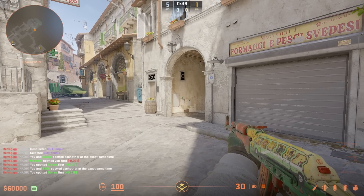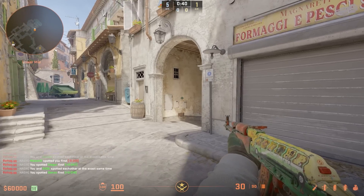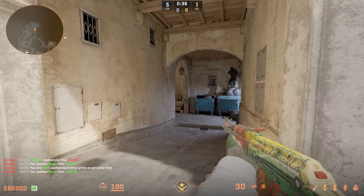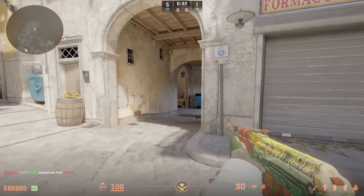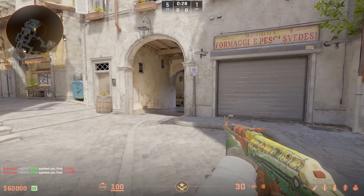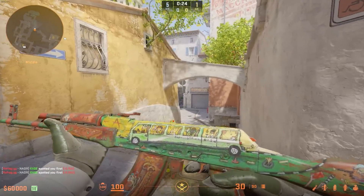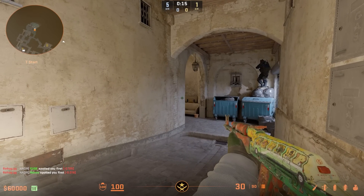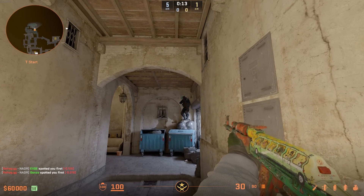Coming over towards T-Spawn on Inferno now, just a few save positions that you may or may not know exist. I've placed a few bots down and I'm just going to show you. The first one's right here — it's just a really nice position where people aren't really going to pre-aim it, as you're not really going to expect someone to be there, especially coming down — because you're not going to see this whole position right through this wall. You're basically just going to be coming down, staring here, and you're going to have to make a pretty drastic flick to hit that.